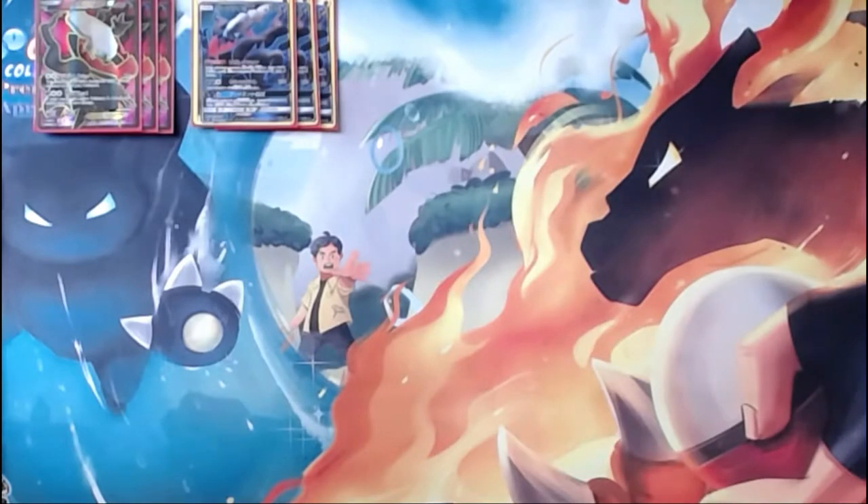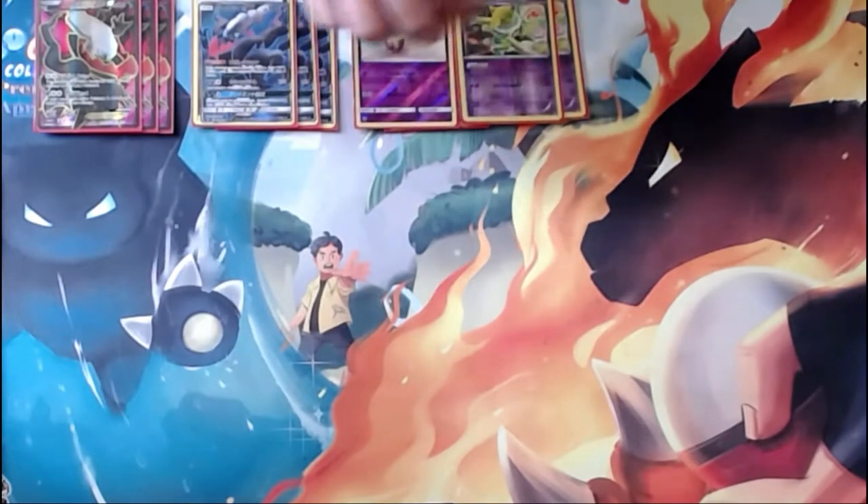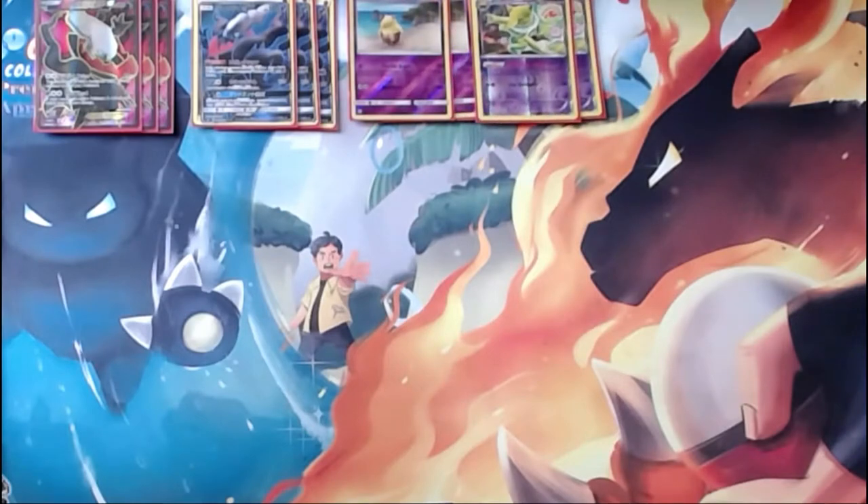We'd like to be able to use that GX attack, so we run a two-two Hypno line. Hypno was released in Breakpoint alongside Darkrai EX. Its ability, Goodnight Babies: once during your turn, before your attack, you may leave both active Pokémon asleep. This opens the door for Darkrai EX to use its Dark Head attack, which deals 160 damage if your opponent's active Pokémon is asleep. It also leaves the door open to use Darkrai GX's Dead End GX attack, knocking out your opponent's active Pokémon instantly.